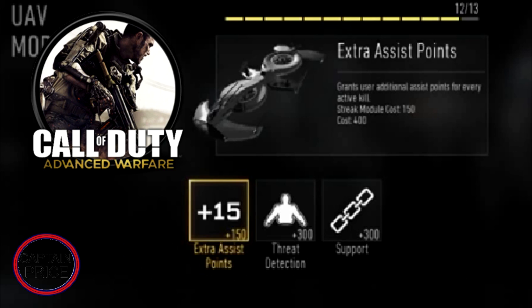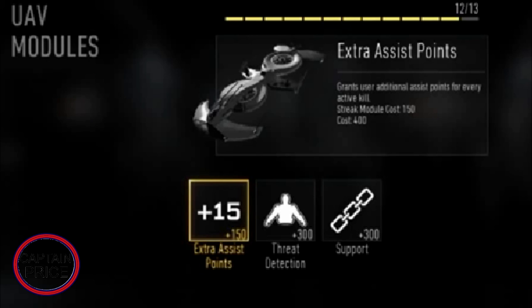Starting off with the UAV — the standard UAV has been in a lot of the previous Call of Duty games, from Call of Duty 4 all the way through, except Call of Duty Ghosts had something different. The standard UAV costs about 400 points for your scorestreak, and it has three attachments you can upgrade it with. The first upgrade costs 150 points and gets you assists for every kill your teammates get while your UAV is up, similar to Black Ops 2.